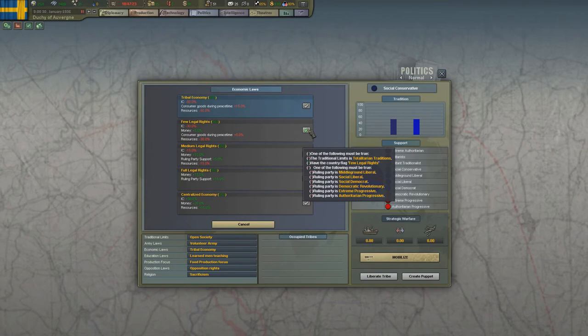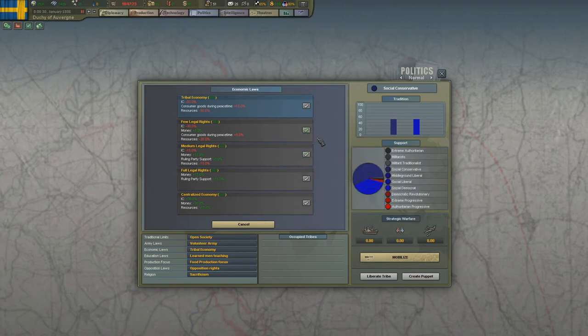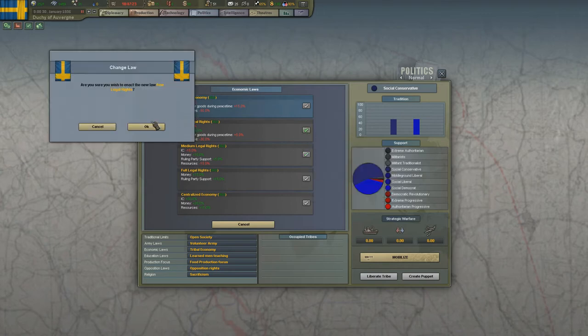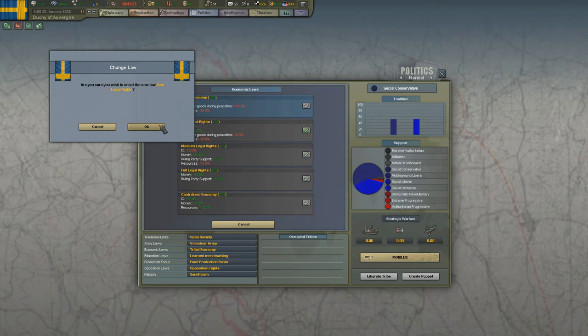Let's enact some legal rights. You only need the event if you are a conservative. As you can see, if you're liberal you can enact this one right away without needing a certain power percentage or an event. But as a conservative you need to wait for the event. If you're a totalitarian, you can just do it anyway even if you're a conservative.